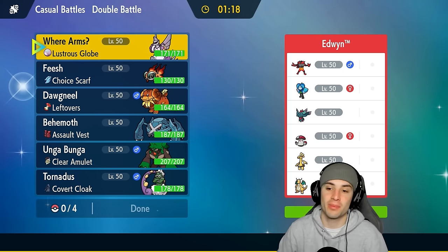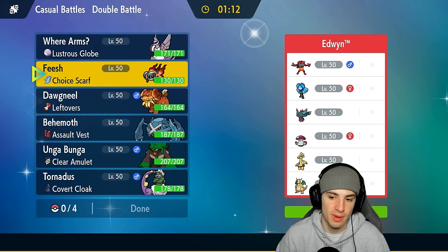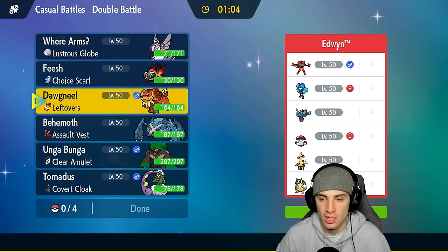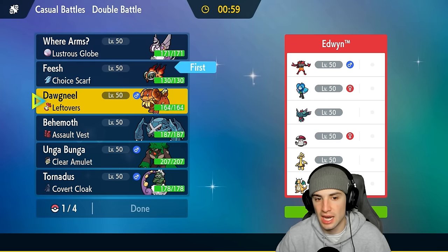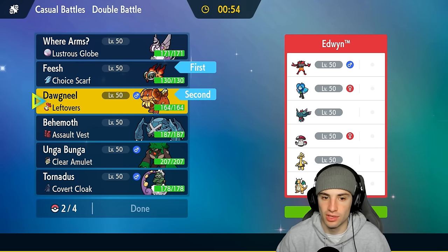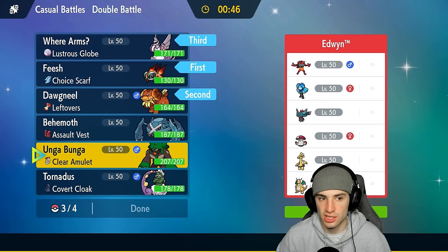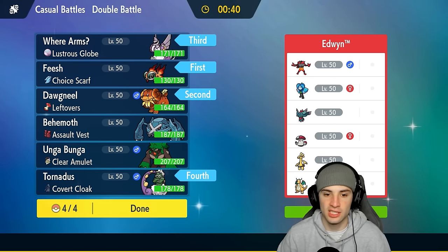Moving on to our second match — we're going up against a team with no restricted Pokémon. They've got Incineroar, Ogrepond, Fluttermane, Amoonguss, Goldenglow, and Dragonite. I don't have to worry about any weather control, but I do have to watch out for speed control since they have Fluttermane with potentially Icy Wind. This isn't a bad time to go Qiu and Doxspun lead and start Lava Pluming. I'll bring Origin Palkia in the back end alongside Tornadus for speed and weather control.